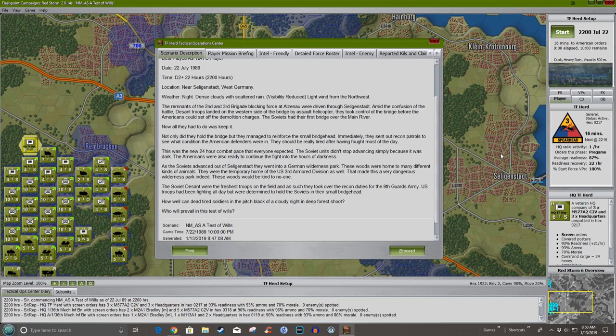The Soviet dismounts were the freshest troops in the field and took over recon duties for the 8th Guards Army. U.S. troops had been fighting all day. How well can dead-tired soldiers in the pitch black of a cloudy night in a deep forest shoot? Who will prevail in this test of wills?